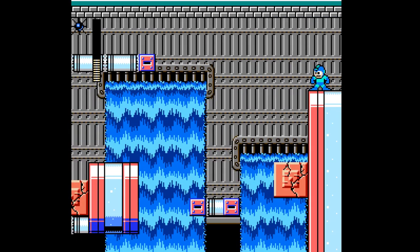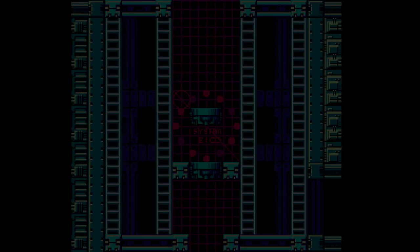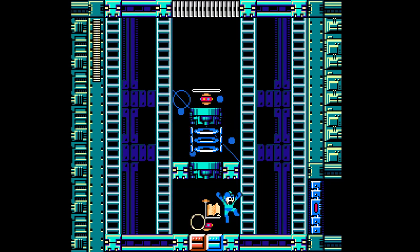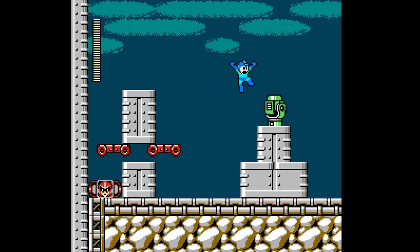Oh, and we have another death block down there. Are there Yokis in here? Yeah, there are Yokis in here. We could just make the jump, but I want to try and get this here. Oh, and we're back here again. Holy cow. See you back in a sec.